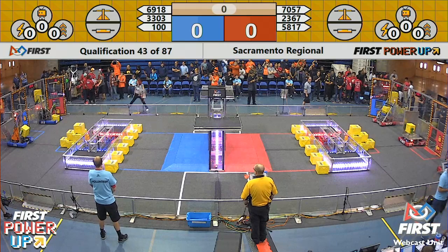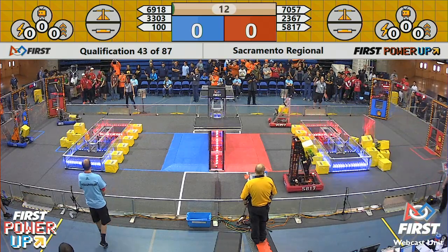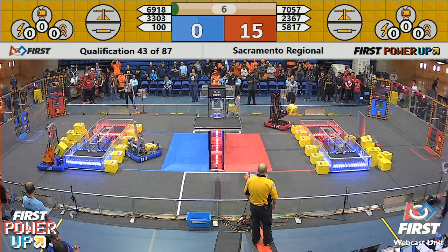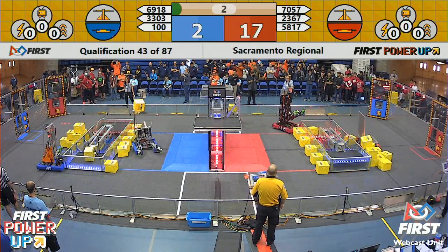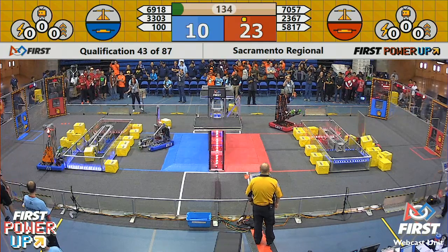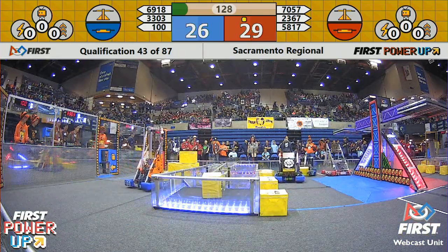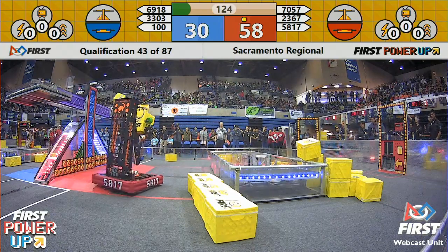Two, one, power up! Let's see what we've got going on in match number 43. 69-18, they're making their way across the field, all the way over to the blue side switch. Team 100, Wild Hats, they've got it. Cellar Hats not quite making contact, but both alliances have claimed their switch, and the red alliance has also claimed their extra ranking point and the lead after the action in the autonomous period.